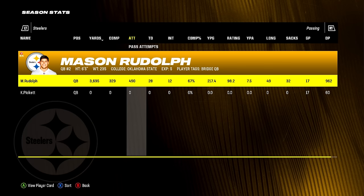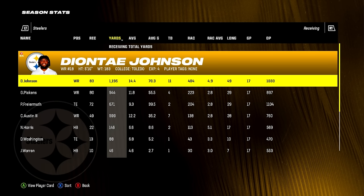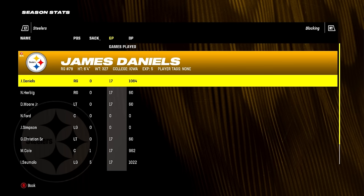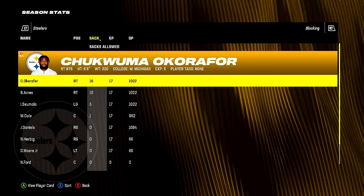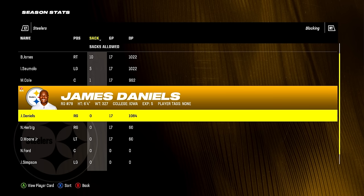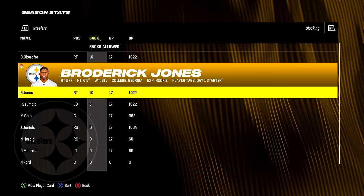Najee Harris had 900 yards, only 3.8 yards per carry, 14 touchdowns — the yards per carry are not great. Deontay Johnson had almost 1,200 yards and 11 touchdowns, 900 yards for George Pickens. Friermuth had almost 700 yards. The blocking wasn't great. James Daniels joins the all-castration team — my imaginary list of players that don't allow a sack in a season. In the last rebuild, we had a kicker join that team, which is something. I love that kickers do better than actual NFL offensive linemen in this game.